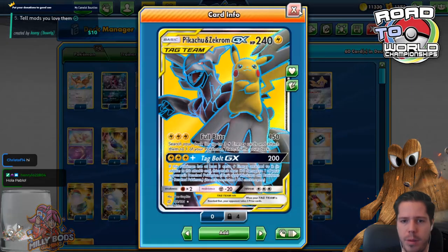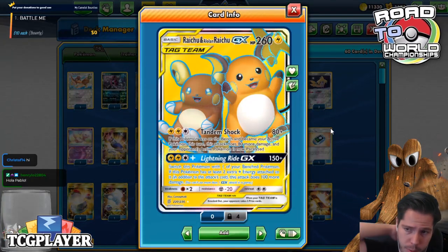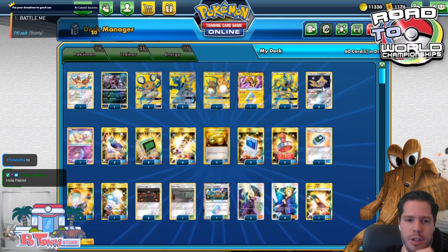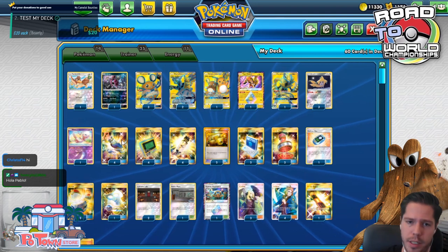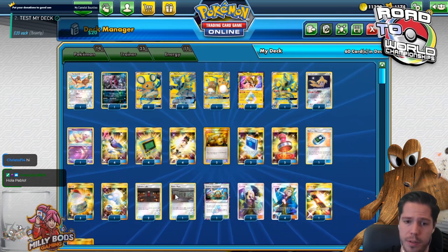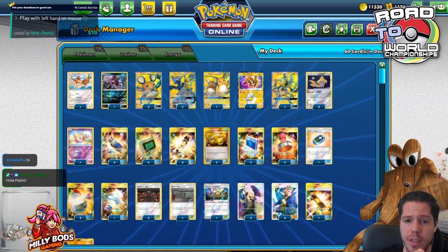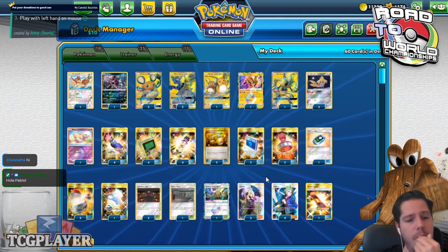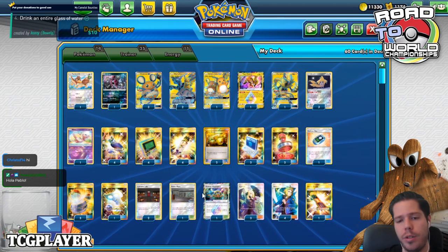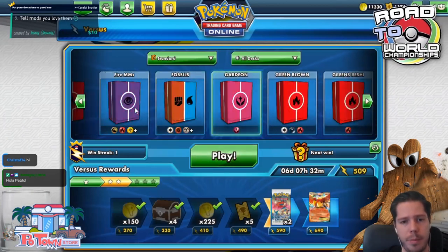Outside of that, we have the standard Pikarom using Full Blitz to power up attackers and Tag Bolt to threaten the bench. We have Chuchu to paralyze with Tandem Shock and also Lightning Ride GX for a bunch of damage, plus Jirachi engine supported by the Dedennes. We have Mew to protect the bench and Zeraora. The split of four stadiums is also notable — stadium wars are in full swing. Pikarom used to play two or three stadiums, and now it's up to four plus the Stadium Nav. Pretty interesting meta development.